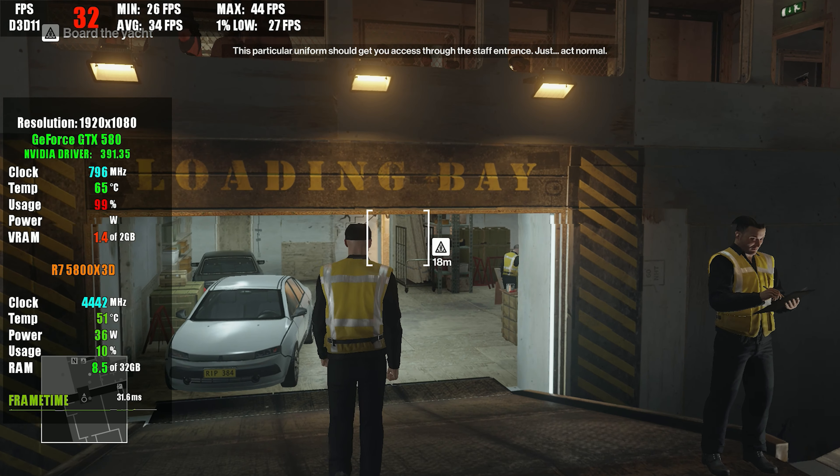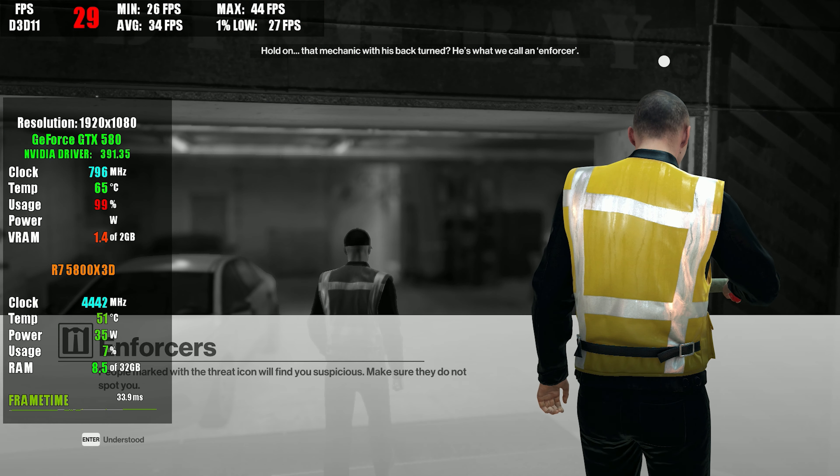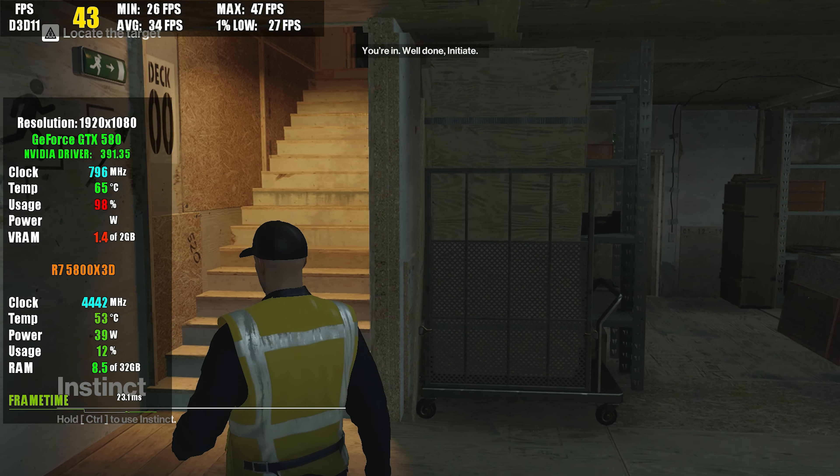Just act normal. Hold on — that mechanic with his back turned? He's what we call an enforcer. He knows his crew and he'll see right through your disguise. So stay out of his line of sight. You're in. Well done, Initiate.